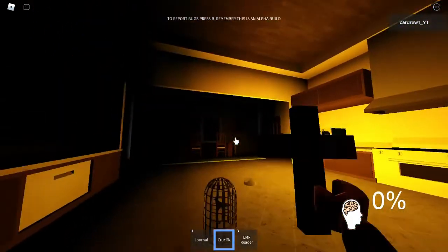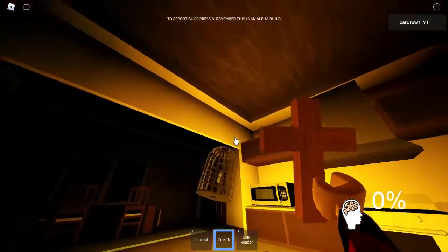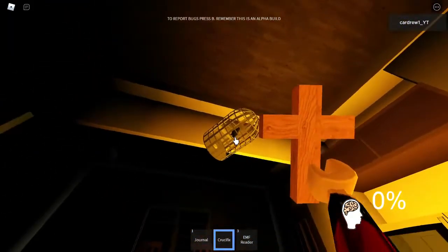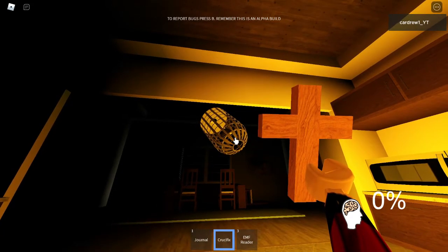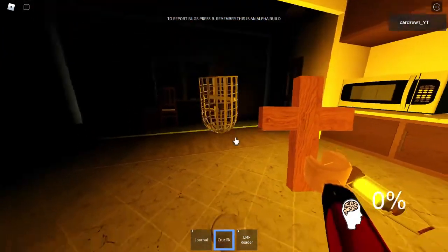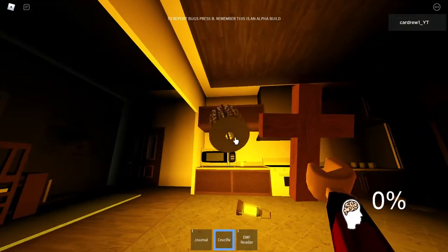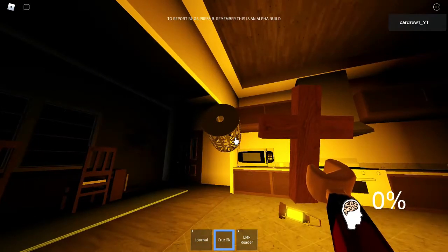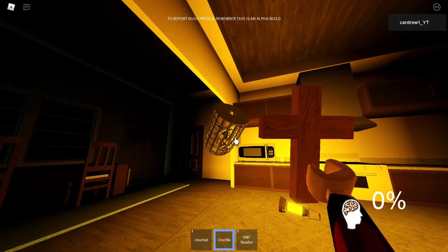I've gone back out and got the birdcage. If I walk forward with it and wave it around — it's just touched something there. Now what happens is you can actually move the ghost doing this. When it collides and you walk forward, you can push the ghost. So the ghost now may not be where that salt is — this is the only downside to this technique. The ghost is probably to the left of that birdcage now, and could have moved slightly away from the salt.